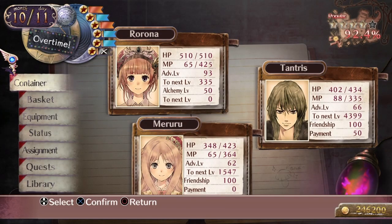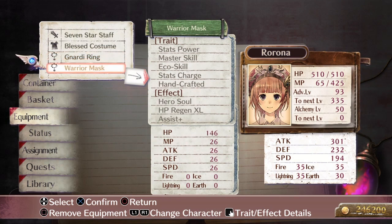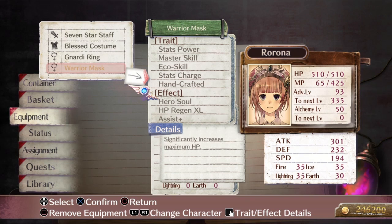Just to quickly go through what we did last week: we created a warrior mask with the HP Regen XL, which is going to heal me automatically. And the hero soul, which increased our HP significantly — you can see Rorona's HP went from 300 to 500. And then we have the assist plus, which will make our assist moves or skills a lot more powerful. I have defeated him before off screen, which is how I figured out that the warrior mask will be the perfect way to defeat him.